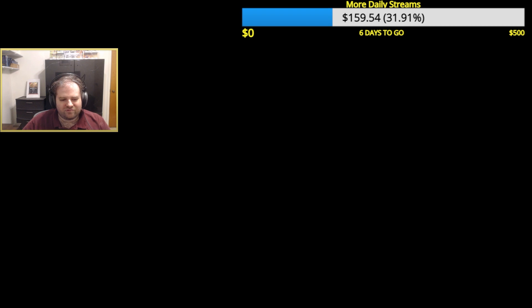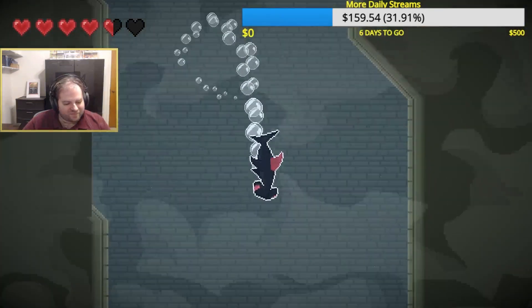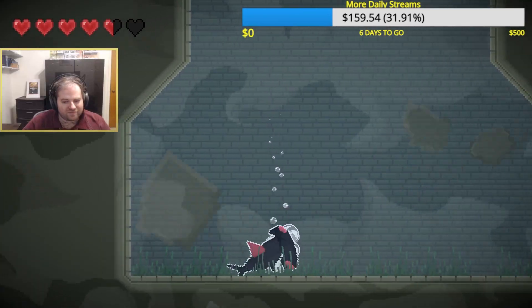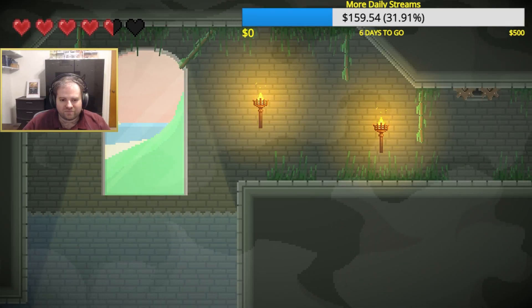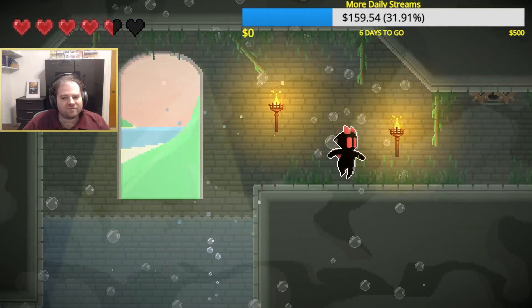The gameplay here feels like a mix between a traditional Metroidvania and something like Echo the Dolphin in terms of the swimming and swim physics. On land you'll be able to run, jump, dash, and beat up enemies trying to get from point A to point B.